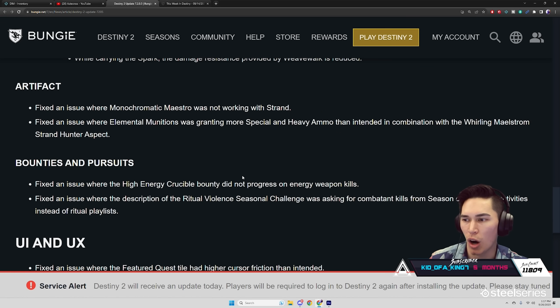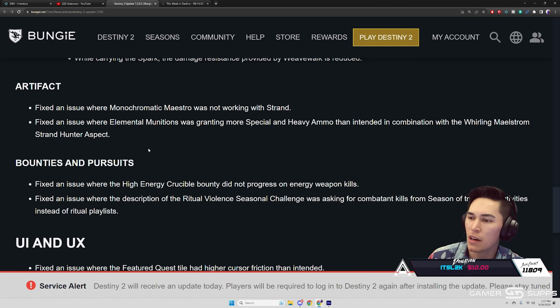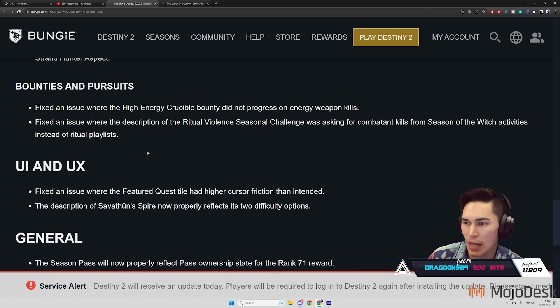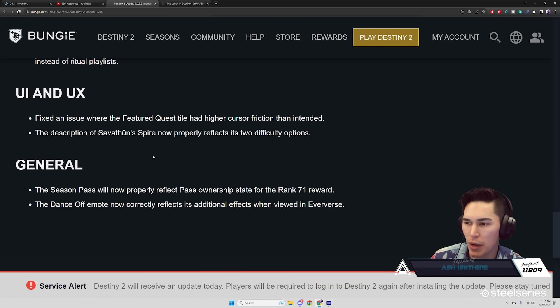Artifact: fixed an issue where Monochromatic Maestro was not working with Strand — we literally have a video going out on this. Fixed an issue where Elemental Munitions was granting more special and heavy ammo than intended in combination with Rolling Maelstrom, the Strand Hunter aspect. Bounties and Pursuits: fixed an issue where the High Energy crucible bounty did not progress on energy weapon kills. Fixed the description of the Ritual Violence seasonal challenge, which was asking for kills from Season of the Witch activities instead of ritual playlists.